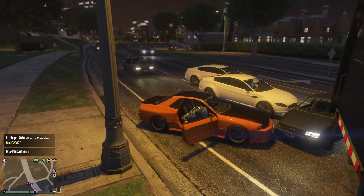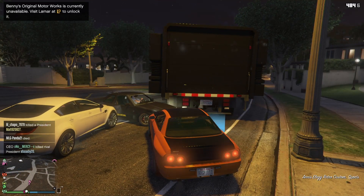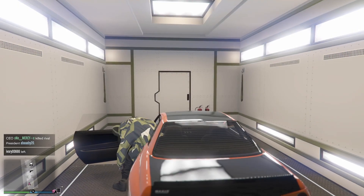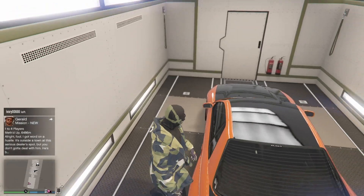As you see we got the MOC right here. We're gonna get in the car, hit right d-pad — it's gonna tell us the MOC is full. We are going to transfer the vehicle out of there, because technically this vehicle was a faggio, so when we transfer that vehicle it's gonna go to where that faggio came from. Once you've done that, all you have to do is go back outside and do the glitch over again.